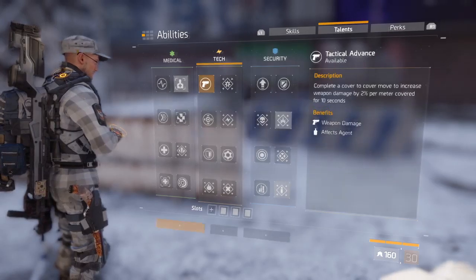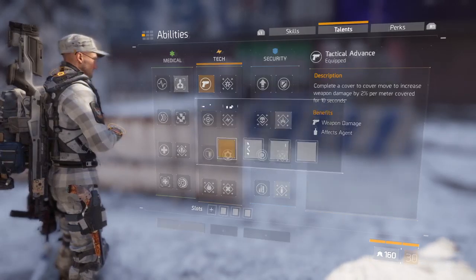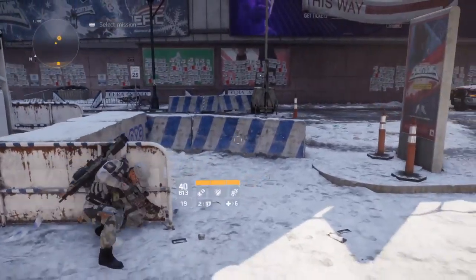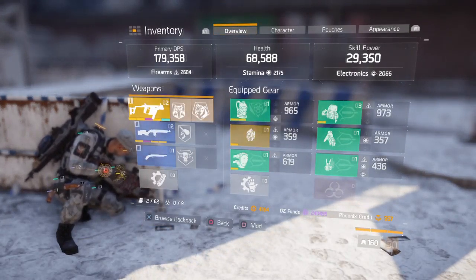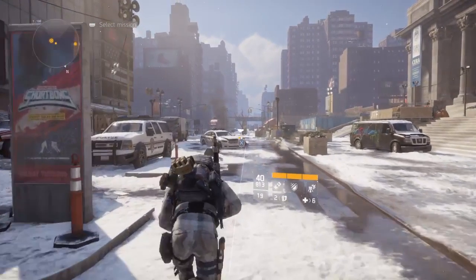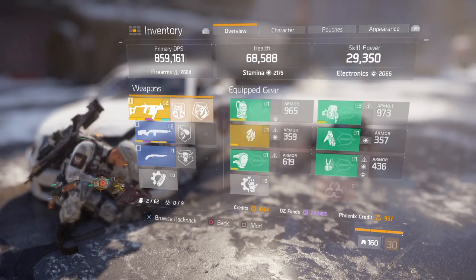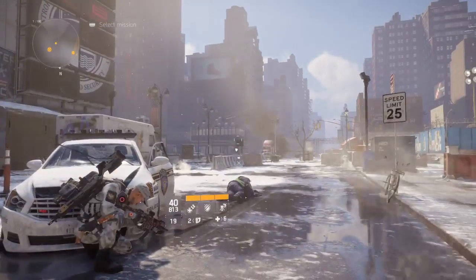I said I was 179,000, didn't I? 179,000 I was. Right, that'll do. I need to actually have it activated. So there you go — cover there. Check my DPS again: 179,000 with the Vector, yeah? We'll just do it to there for now. And now my DPS is 859,000. That was just, what, not even 20 seconds of doing it. You get it for 10 seconds, so let's see if I can go any further than that.